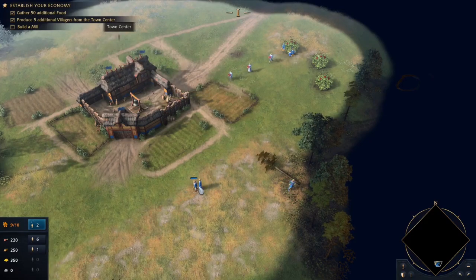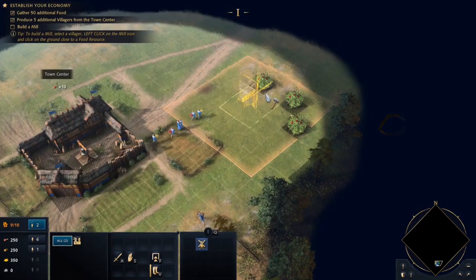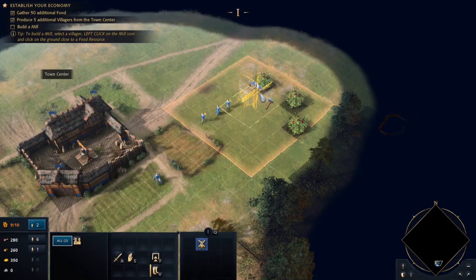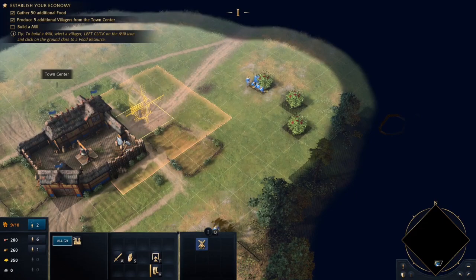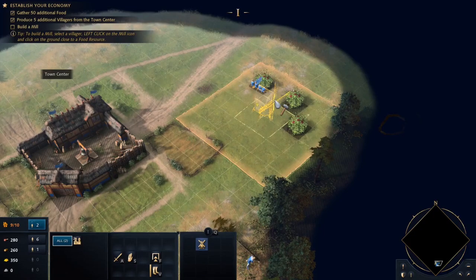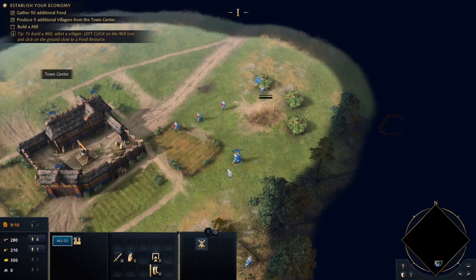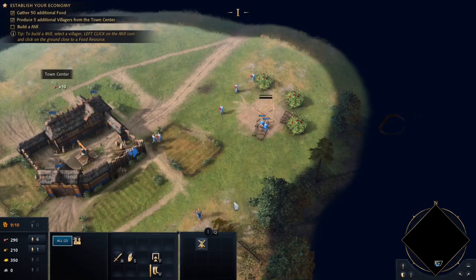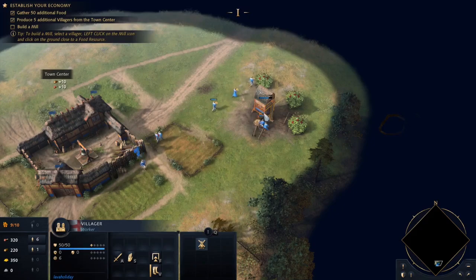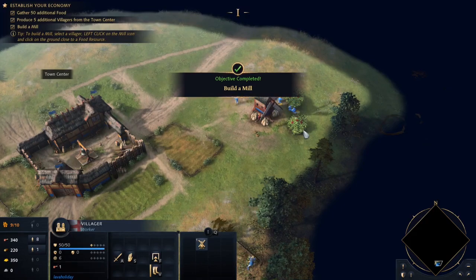When you have a villager selected, you'll see what it can build. Right now the only thing they're going to let us build is the mill. One thing to consider with this mill — you'll see the highlighted extended area, and that's where you're going to be able to place your farms. So you don't want to place it somewhere that overlaps with the building, or you'll limit the amount of farms you can have for that mill. And just like any Age of Empires game, you can assign multiple villagers to make it go a little faster.